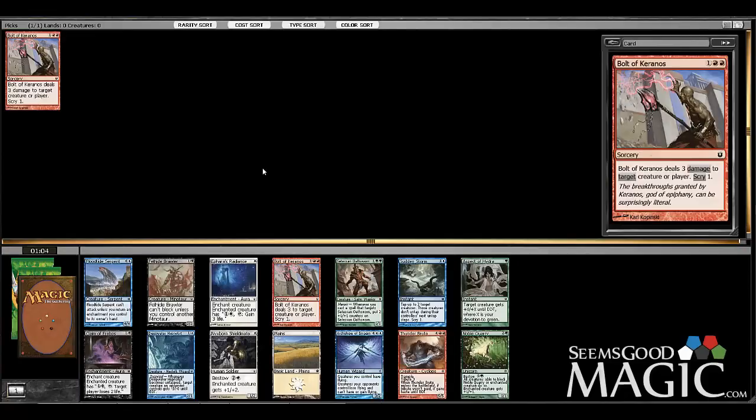The only real sweeper in the entire format was Anger of the Gods. Now with Born of the Gods we've got Drowned in Sorrow, so there is another card that hurts the aggressive mediocre strategy. I keep saying mediocre because it really can be — you can look at it and think this is one of the worst red-white decks I've ever seen, and I was winning drafts with it. Meanwhile I'd draft the sickest-looking mid-range deck and go one-two. I really feel aggressive decks with a couple heroic guys are the best strategy in this format.